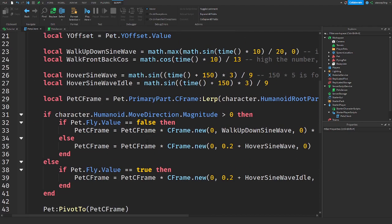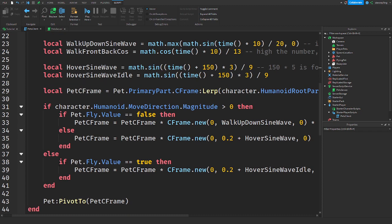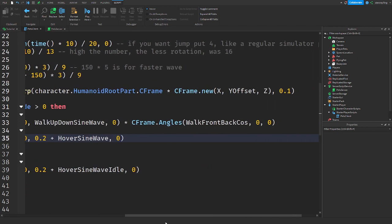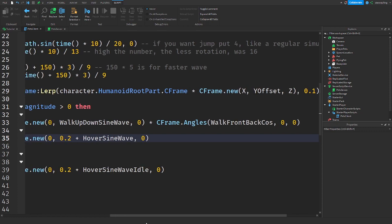If we scroll down, it's checking if the player is walking, and if so it checks if the pet is a flying pet. If it's not flying, we make the pet walk. If the pet is a flying pet, then we make it fly.